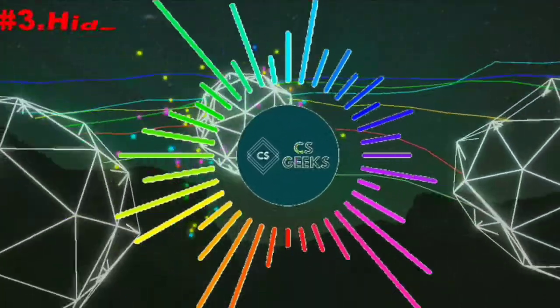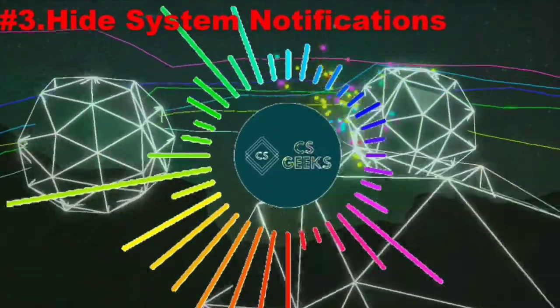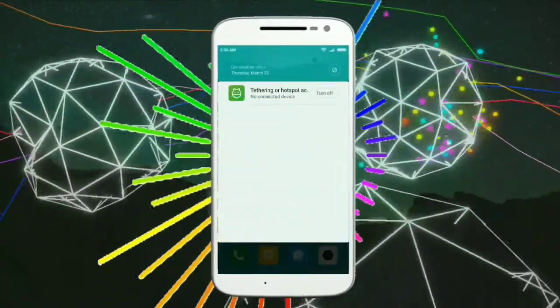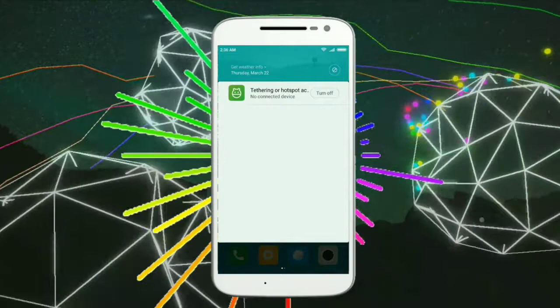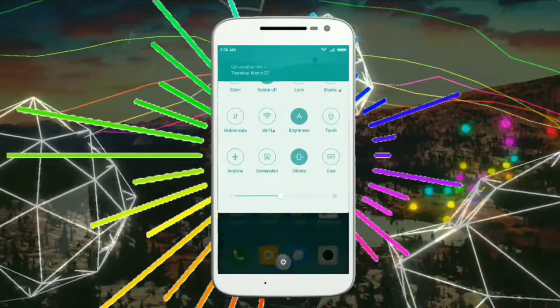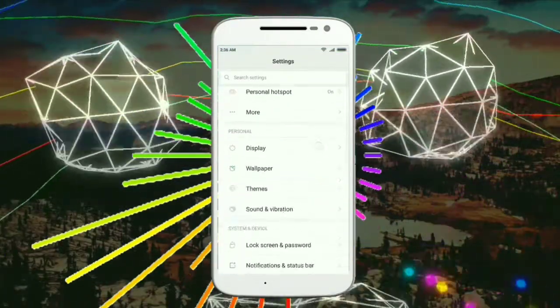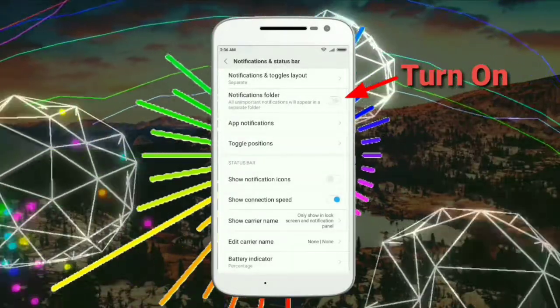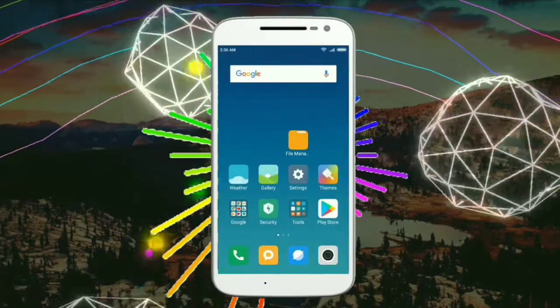The next one is about hiding system notifications — notifications like hotspot, storage full, and USB notifications. To hide them, just go to Settings, then Notification and Status Bar, then turn on the Notifications Folder.